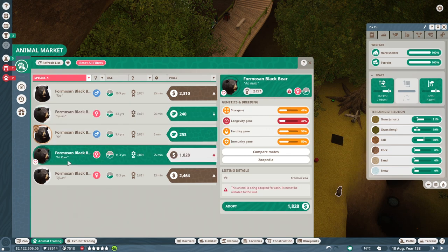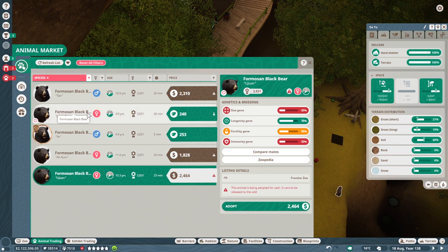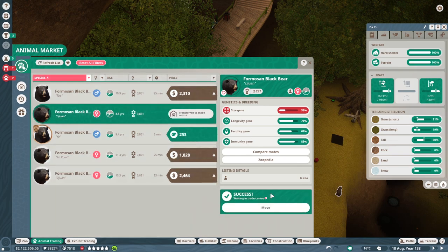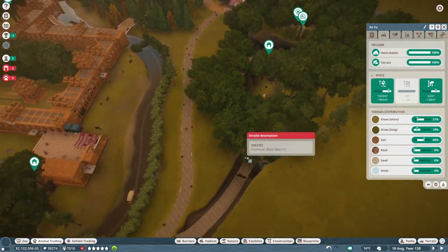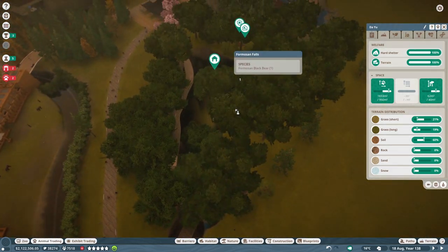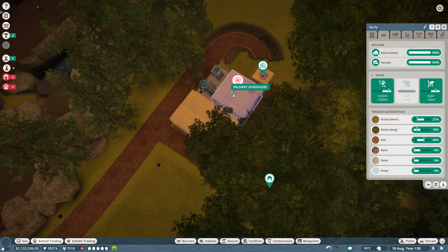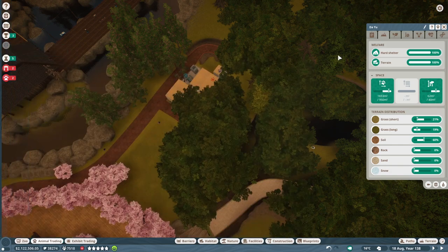Lijuan is not a bad pick at all. You know what, let's go for it - Lijuan, 240. Not very expensive from Lazu. Size is a little bit on the small side, but that's not too bad, we can counteract that. Let's go ahead and get you into quarantine right away. We've got one a lot closer - right, of course, that's kind of the point of all this. Quarantine is happening immediately and we might have some baby black bears soon.